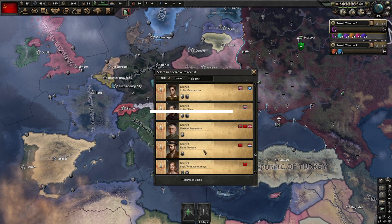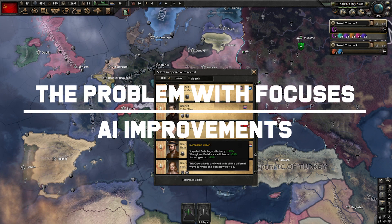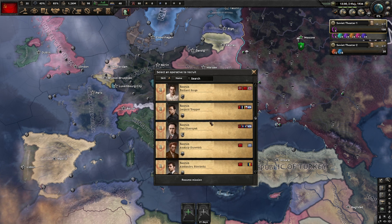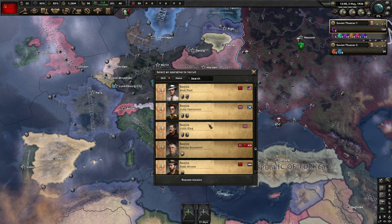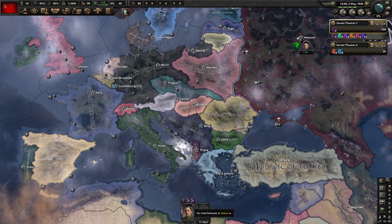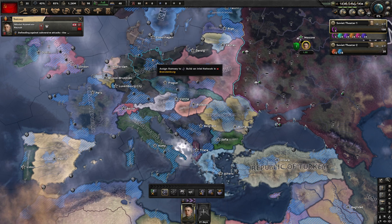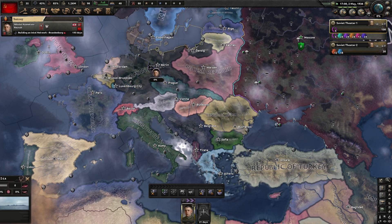Improve the AI. It is no secret that focus trees are also a tool to cover up for some of the flaws with the AI. It is much easier to railroad the AI into how it should respond rather than develop complex algorithms for it to figure out the best way to deal with certain situations that aren't pre-scripted.